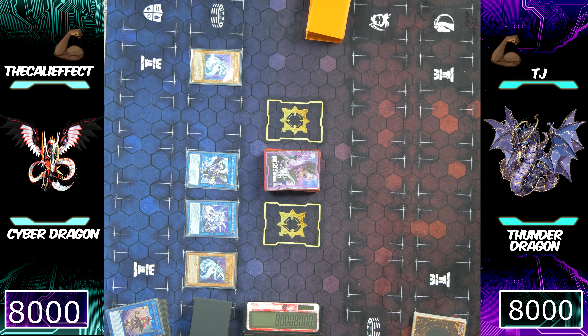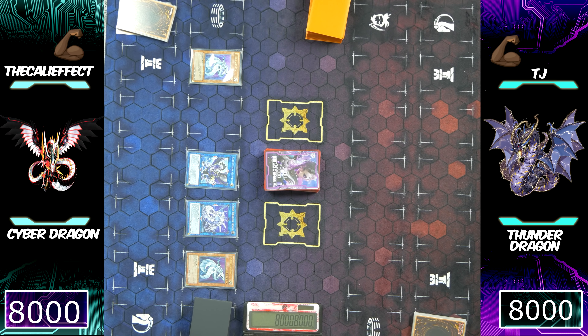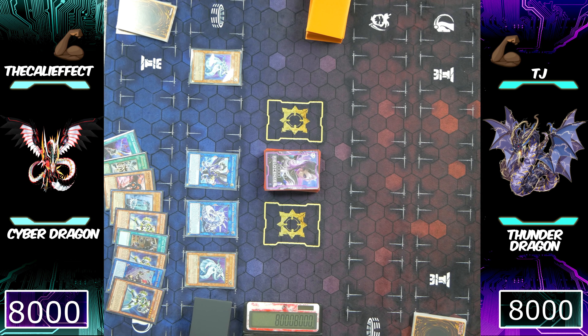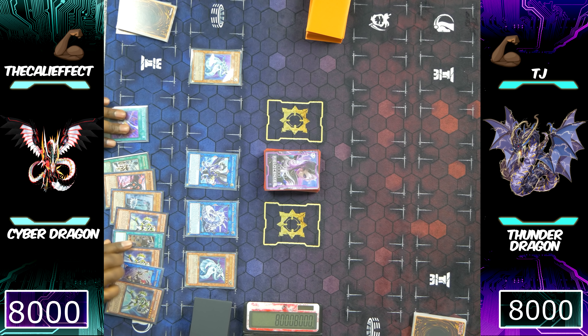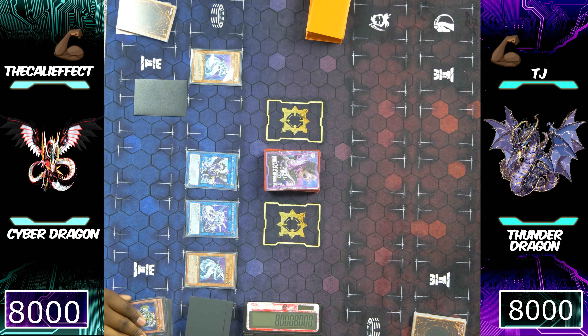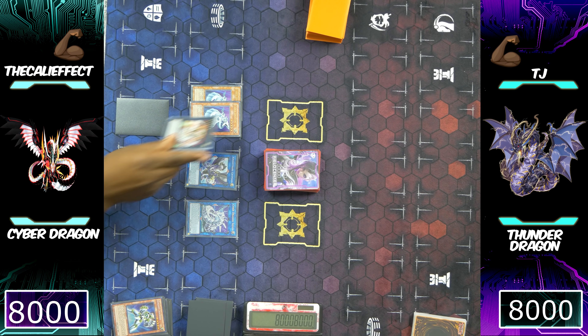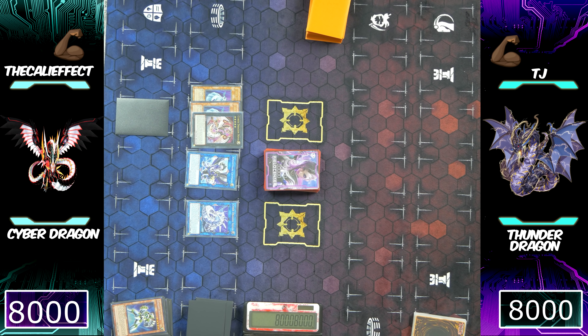Nightmare Griffon is going to allow me to discard one card from my hand to set one card to my side of the field. In this situation I don't necessarily need Galaxy Soldier, so we'll discard it to set Cyber Emergency. Now that I think about it, I probably should have set the Vi, but we're going to set Rev System back to our side of the field — just in case he makes Thunder Dragon Colossus. Normally I would set Cyber Emergency, but if he makes Thunder Dragon Colossus, Emergency is moot.